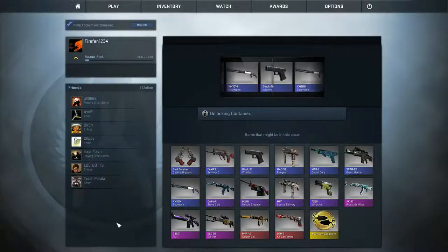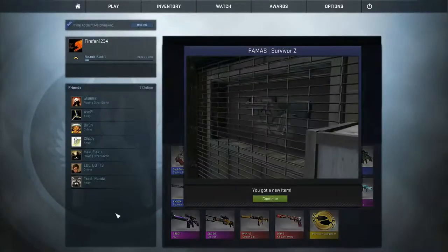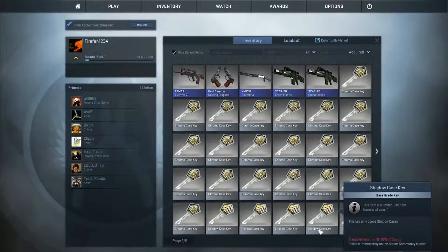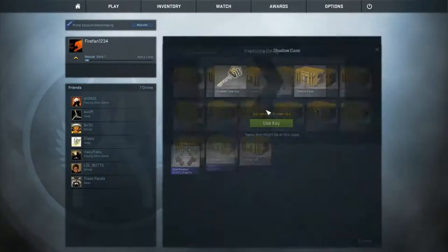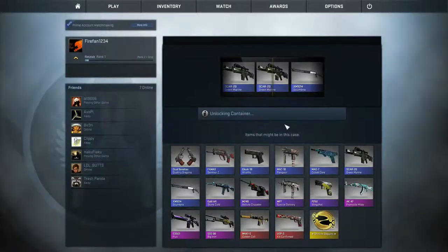This is going to be a couple of longer videos than usual. I got the FAMAS Zombie Survivor — I'm assuming the Z stands for zombie. I can't tell whether or not that's good quality; it is field tested, as most things I get tend to be. Opening the next Shadow case, hopefully we get something that's not blue — and we get another Green Marine.